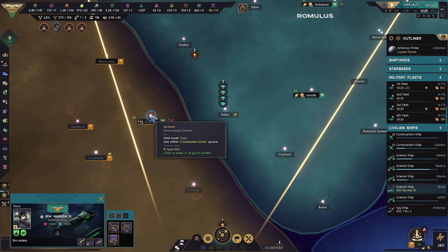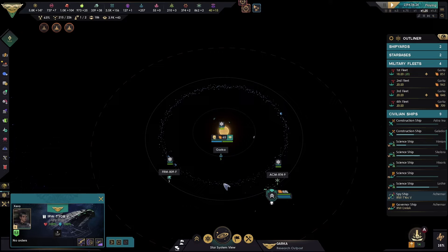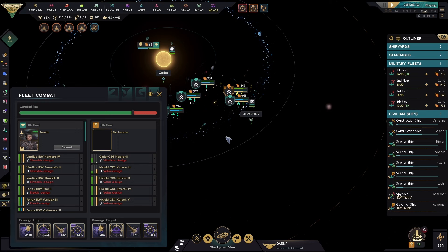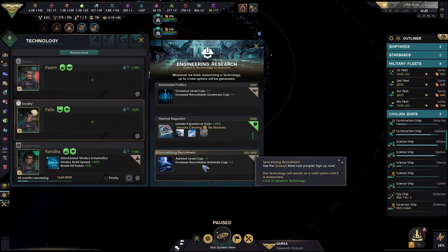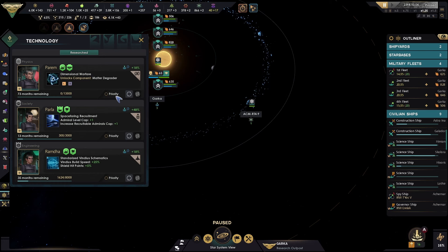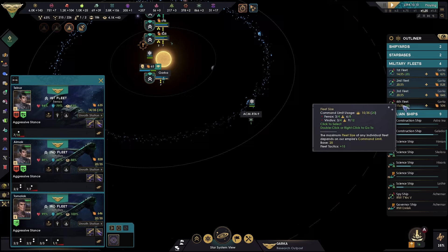Jump here. Cardassian fleet is here — attacking enemy targets. They've got some heavy, a lot heavier ships — the enemy — but we just have sheer numbers. Great tactics are done. Pressing technology there. The enemy is moving to attack our station — more ships are on their way.